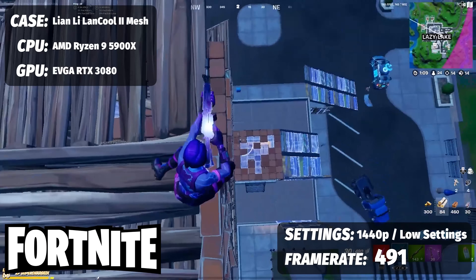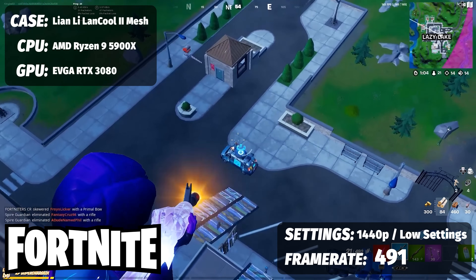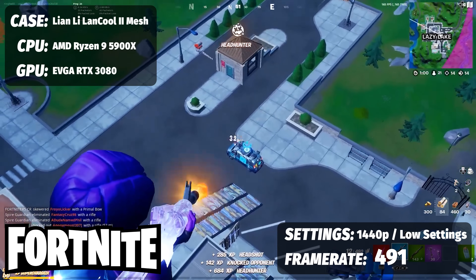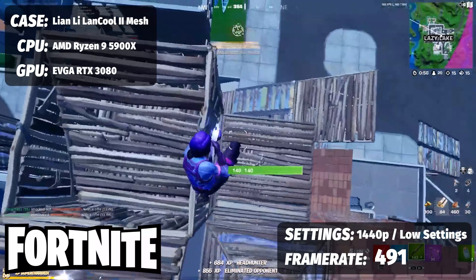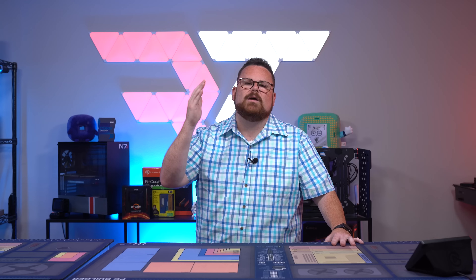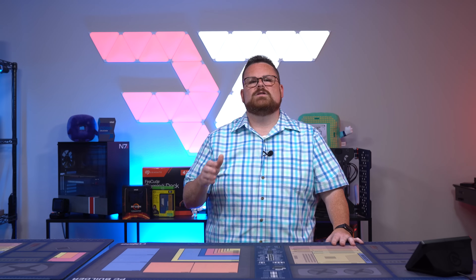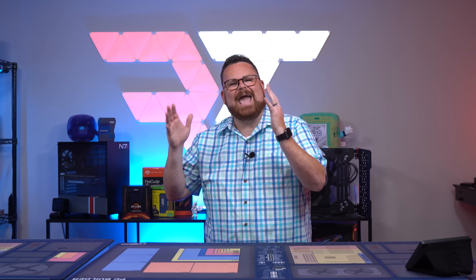And finally, for you Fortnite fanatics — which is not him, he's a PUBG player — if you do like Fortnite, check this out. This is going to crush any 360 FPS barrier, coming in at a nice and fluid 491 frames per second. That's just crazy — almost 500 frames per second. All in all, I would say 'beastly' could be a term I would use for the PC we built for Joel. This PC put up some super solid numbers, and the versatility of this build should perform well in both work as well as gaming when he hangs up his ears.